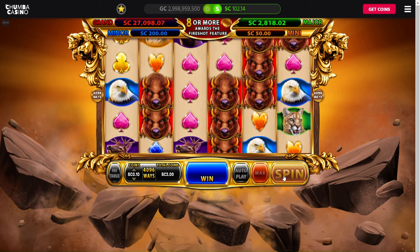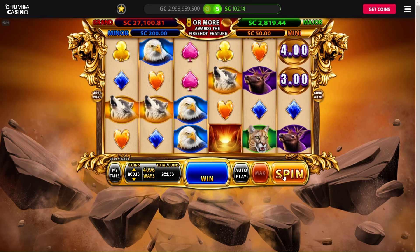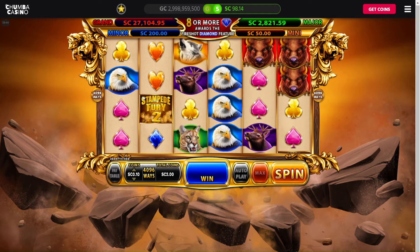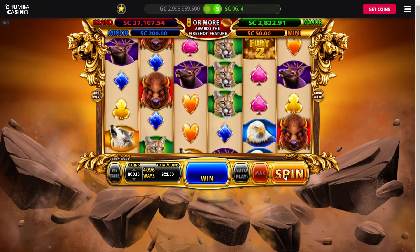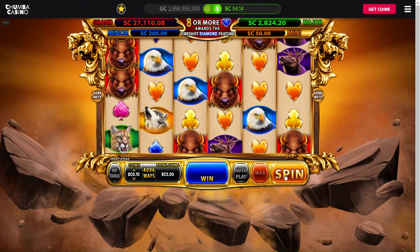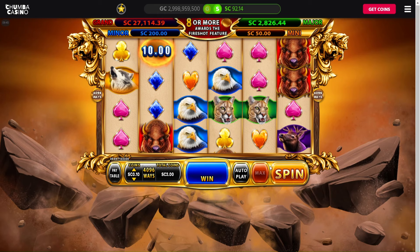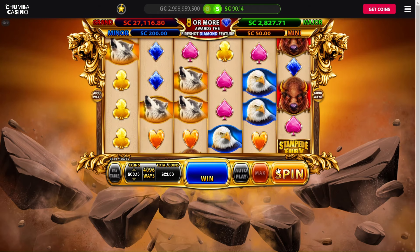Let's see if we can hit that major early on — it's a nice rainy day today, so maybe the rain will bring us some luck. You need three or more Stampede Fury 2 symbols to get free spins, which is a very fun free spin feature. You also need eight or more of these coins, diamonds, or wolves for another feature.